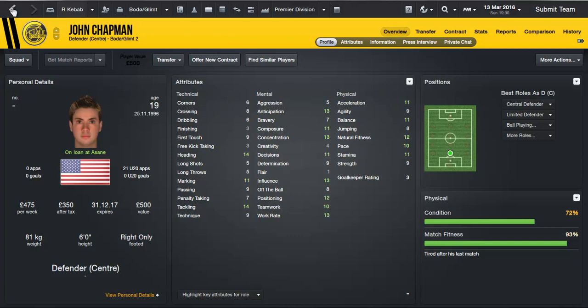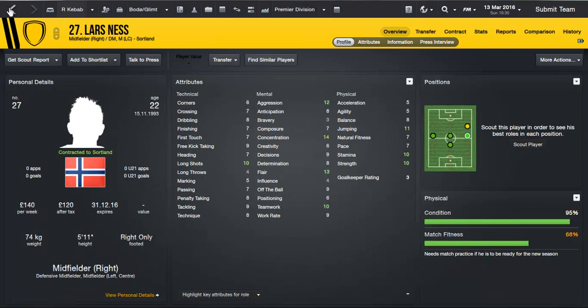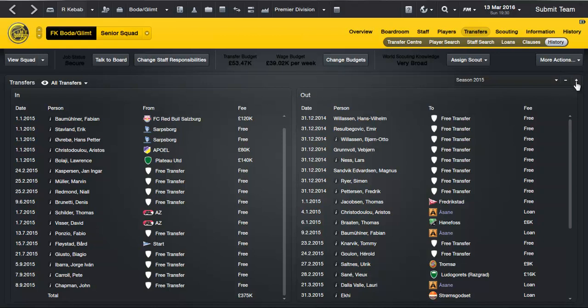And John Chapman, another under-20 player — attacking 14, heading 14 at 19, that's very good. That's actually a very good tip from me to you guys: just look at the US squads, even if you can't scout them, try and sign their players because they always have players on free transfers and these guys are going to be good enough for the Champions League eventually.